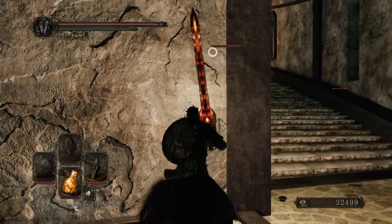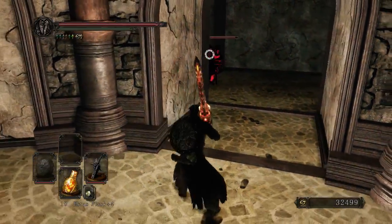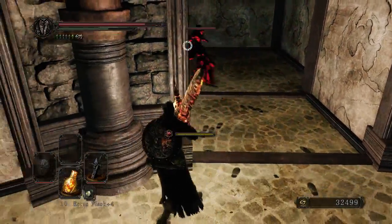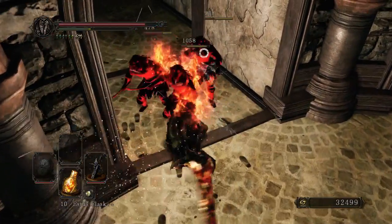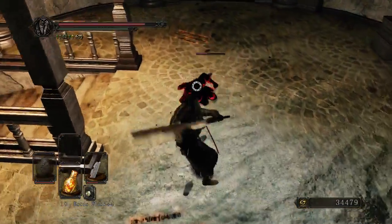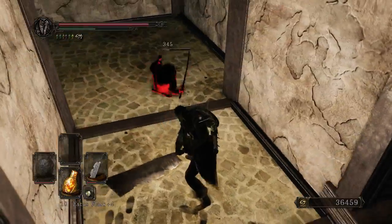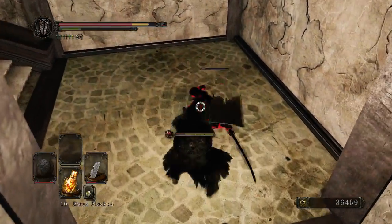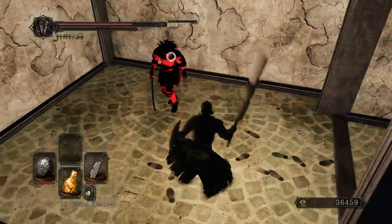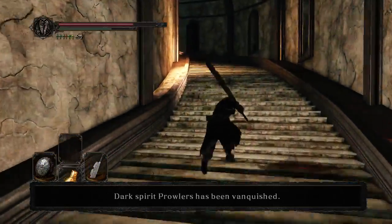These guys, while there are more of them, are heavily nerfed versions of that first prowler. Let's see if I can catch them on the corner, but they don't want to let me. However, if they're gonna just form a nice little line for me, who am I to say no. Swing, swing, swing. Another mad warrior armor drop. I remember people complaining about the sparsity of those drops, and FromSoft delivered. And that's all of the prowlers.